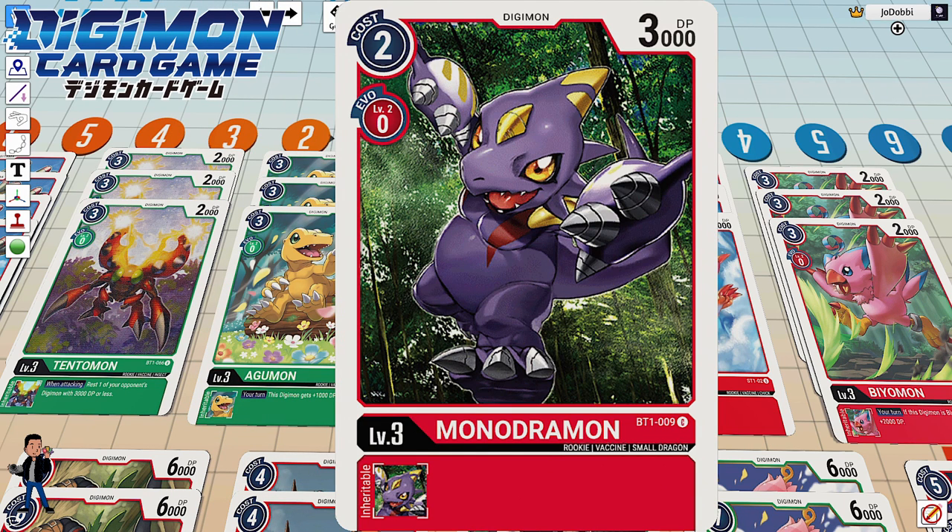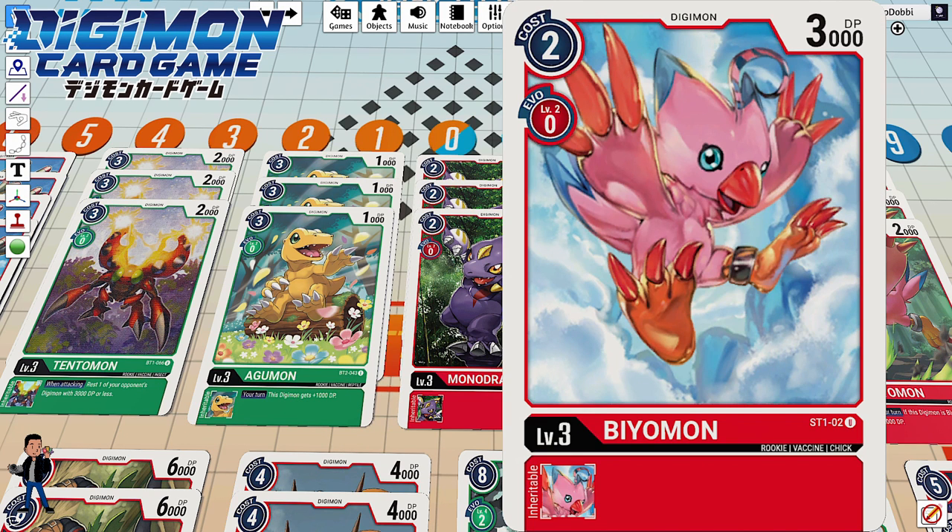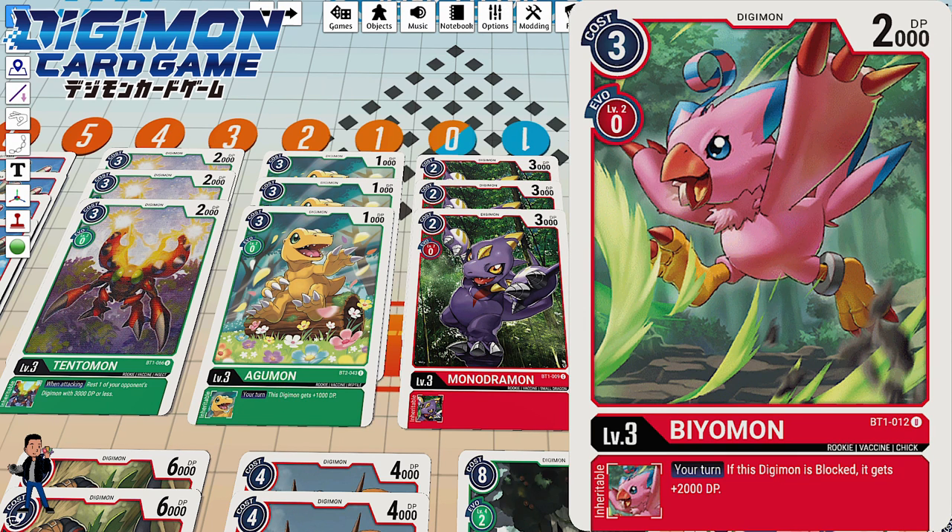Three copies of Monadromon — a quick two-cost that I can put on the board with fairly decent DP at 3000. It's pretty sticky as a rookie until you get your champion out. I'm also running three copies of BM-on, essentially the same role as Monadromon, since I'm running the Garudamon line. The BM-on from Booster Set 1 has an inheritable effect: on my turn, if the digimon is blocked, it gets 2000 DP — great when your opponent tries to block you, potentially making the difference in surviving the block.